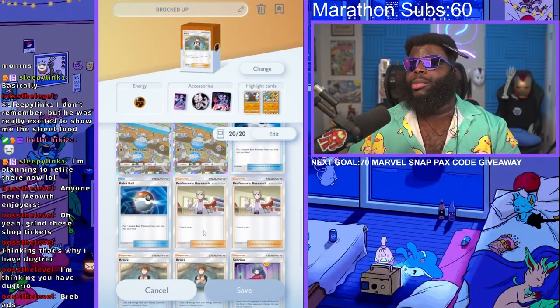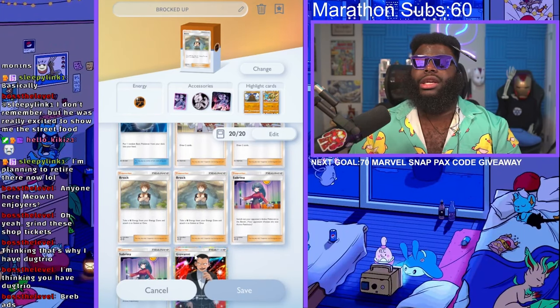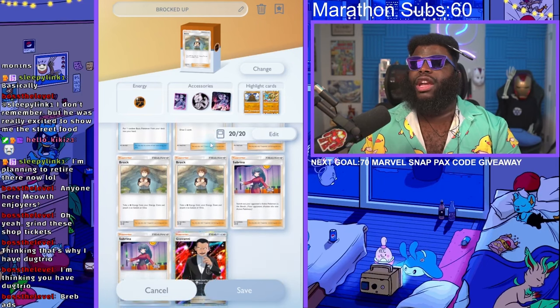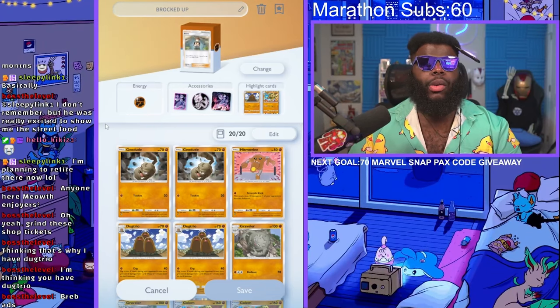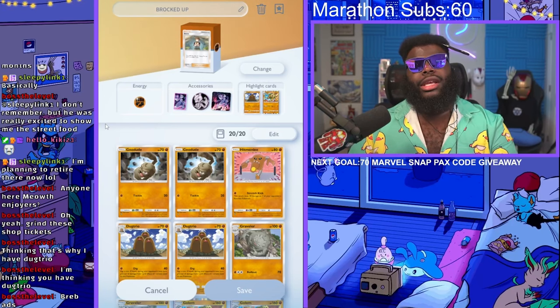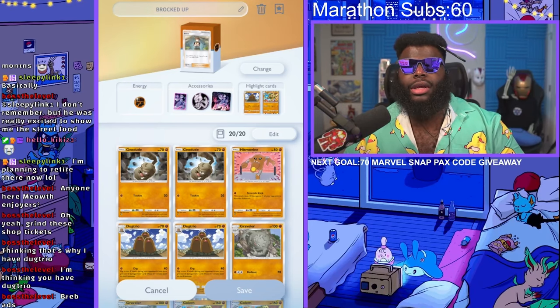We also have the typical Pokeball and Professor Researches. We have a Giovanni just in case we need that extra bit of damage - sometimes you might need to knock something out for 50 instead of 40 on Dugtrio. We've got two Sabrinas to throw stuff in our favor. I love this deck; I've been playing it all day against a lot of different people and I've had a lot of good success versus Mewtwo decks.